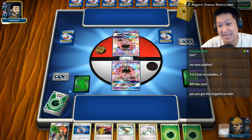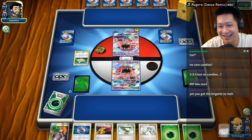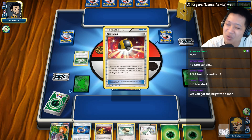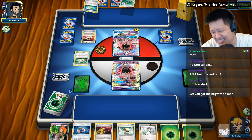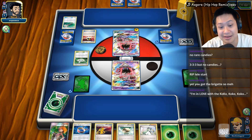This is a Tapu Koko deck — actually, I think it's a Tapu Koko deck. It looks like a Tapu Koko deck. Lele versus Lele at the start. I'm gonna play my remix of Asgore from Undertale, which is my favorite remix or song from the entire soundtrack.